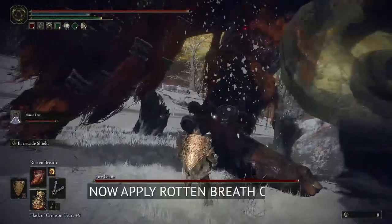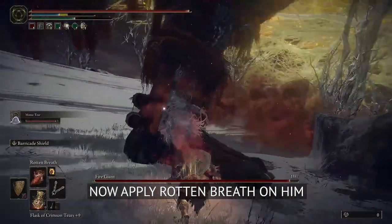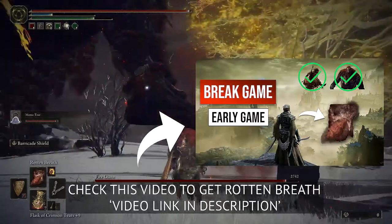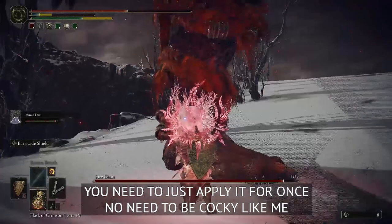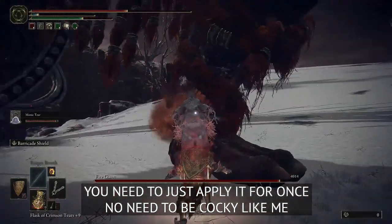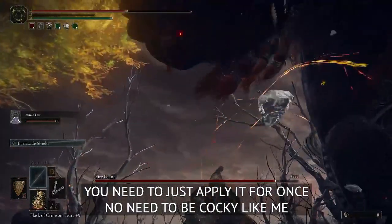Now apply Rotten Breath on his left leg. If you already don't have Rotten Breath, check out this video of mine. Rotten Breath is a really powerful enchantment, and to make it more OP you should have higher faith. Just apply it once — don't be cocky like me.